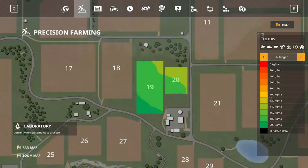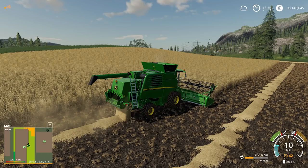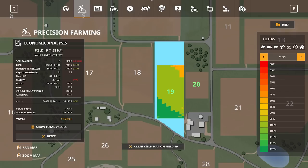Once the pH and nitrogen levels are good and you've removed any weeds, the crops can grow until ready for harvest, and Precision Farming has information here too. As you harvest, the yield for your field is recorded in real time and displayed on the minimap. You also get a full economic analysis for each field under the Precision Farming tab, with everything from the number of samples you took to the amount of seeds, fertilizer, and fuel used displayed to give you the full picture.